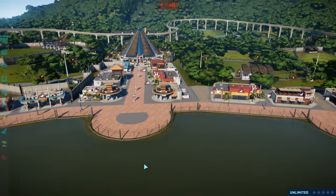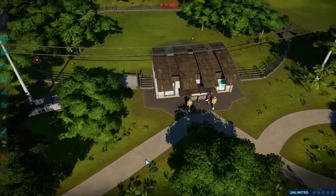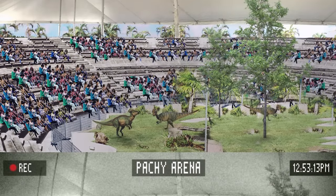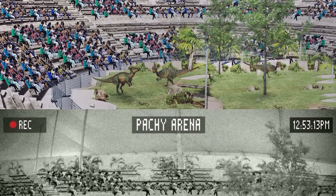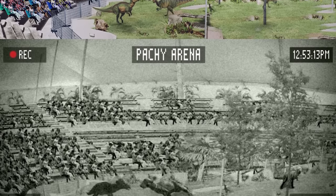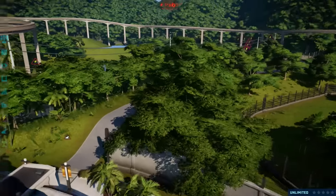Jurassic World is very... I don't know. There's only certain dinosaurs that you see in the movie, but apparently there were other dinosaurs there. Like they're supposed to be Dilophosaurus, they were supposed to be Pachycephalosaurus. So down here is the Pachycephalosaurus battle arena, which I think was on the maps and stuff. We'll probably have some Pachycephalosaurus in here, some Stiggy Moloch, all that jazz.